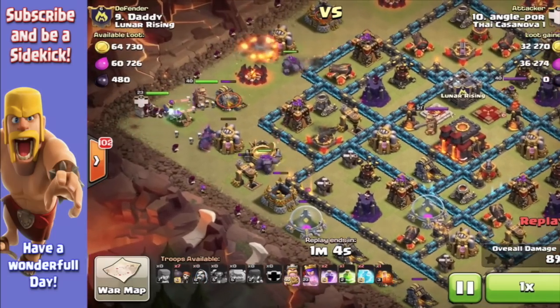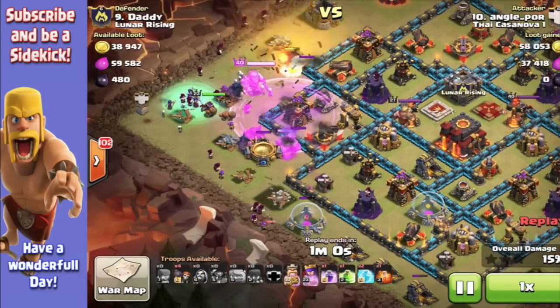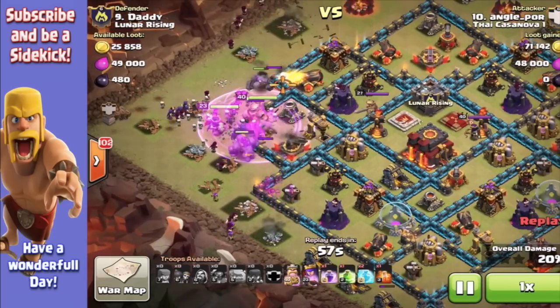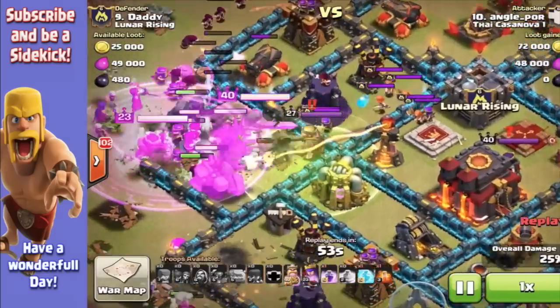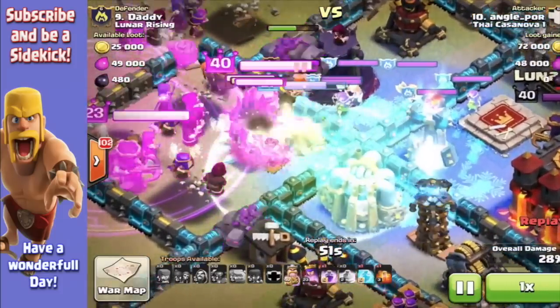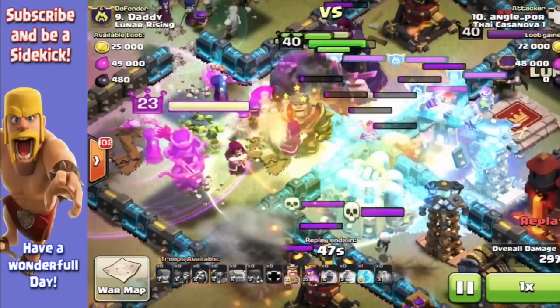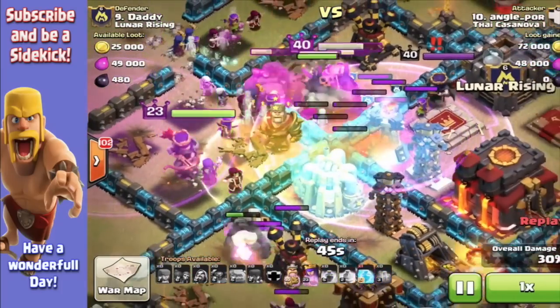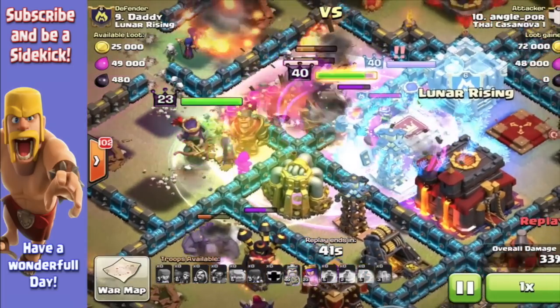In he goes with his golems, and he's got some witches and a wizard — so it's kind of a combination go-wipe. He's into that pocket, which is a natural funnel there through to the core. I had Valkyries on defence. The Valkyries are like the ultimate defence against ground troops, although they didn't do too great here. But still, they cause a good amount of damage on splash.